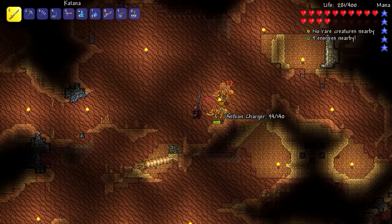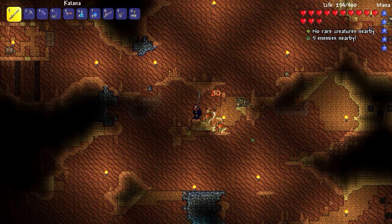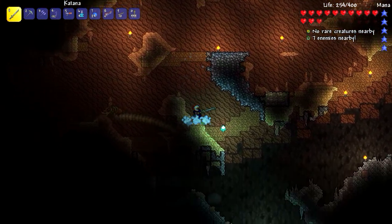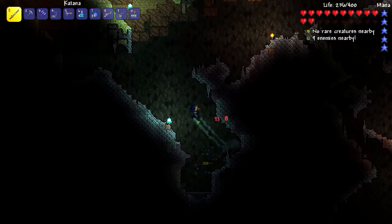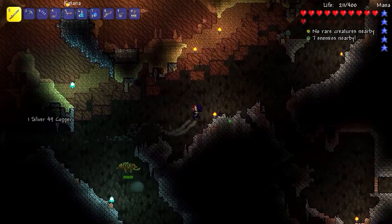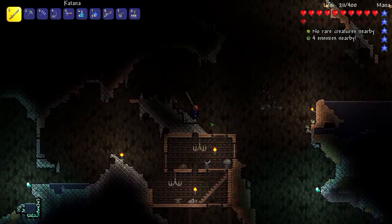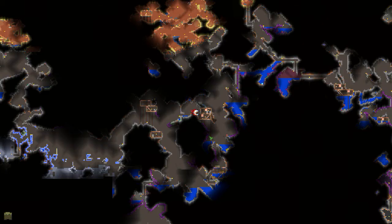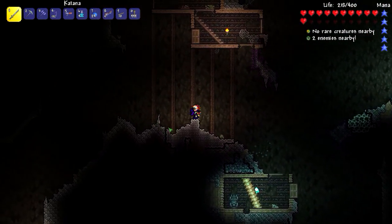These guys still do some good damage! Jiminy Crickets. Here I am just marching in with my 35 defense thinking I'm untouchable, but they've almost knocked me down to half already. Anyway, I'm going to head down. It's a pretty rare drop — from my understanding, about a 1% drop rate on normal mode. I'm not sure if the drop rate is increased on expert mode, but I believe it is because most drop rates are. We are going to head down to the marble biome. I've never made one of these traps before, but hopefully it's not too difficult. We may be coming back for these statues for a nice gold farm later on.